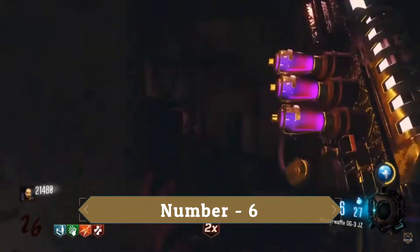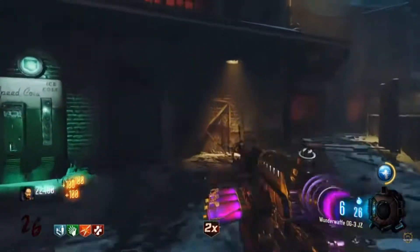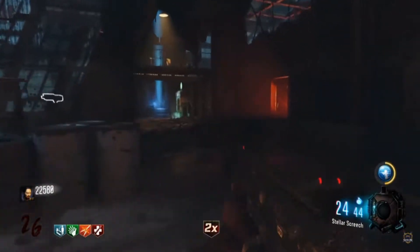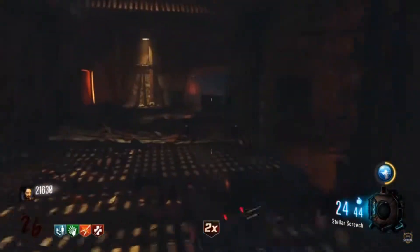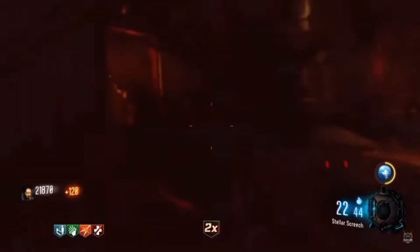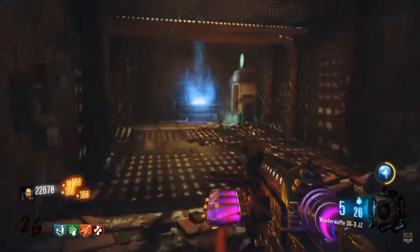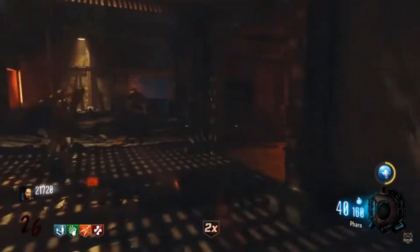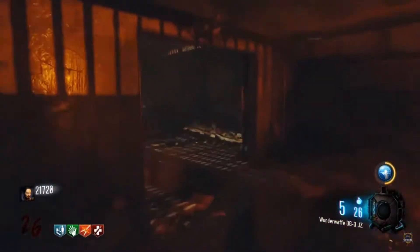Number 6: Der Riese, or The Giant. This is the map that got everybody into zombies and introduced a load of new things expected of us these days, including Pack-a-Punch, the Ray Gun, Perks, and more. This map introduced all of it and has the most potential for high-round games as well. It does have some really boring training spots, but it makes up for that with all the other additions like the brand new mystery box. This will always be a classic and a fun map to play.